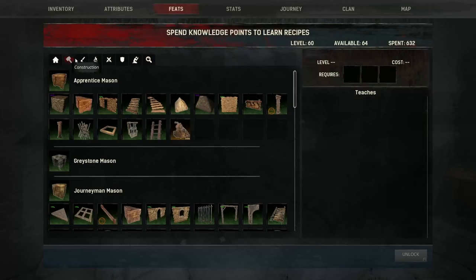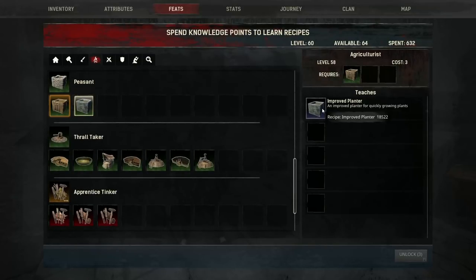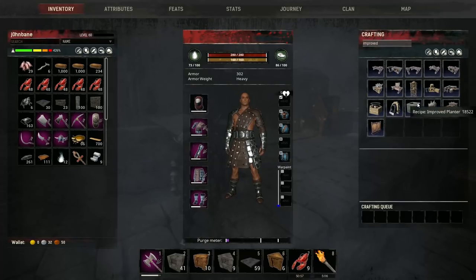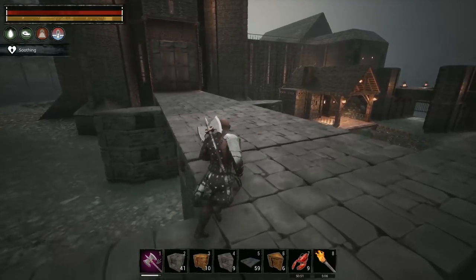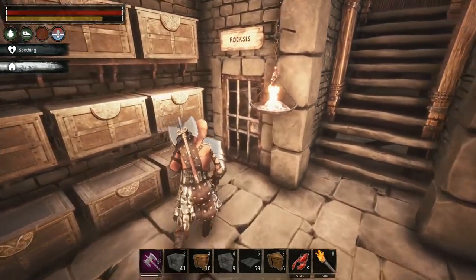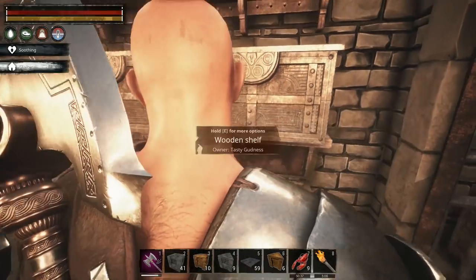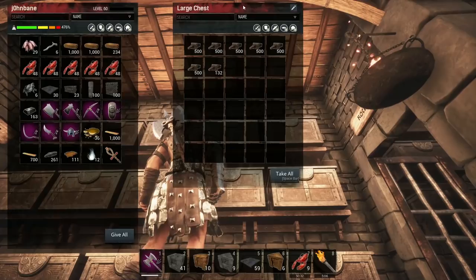An improved planter costs one feat point to unlock - I'll pay for that. We've unlocked it. So where is that crafted? In the survival menu - here we go, improved planter. It requires steel reinforcements, stone, and insulated wood. I have another stack of insulated wood available and some steel reinforcements - I might have to go gather some stone though.